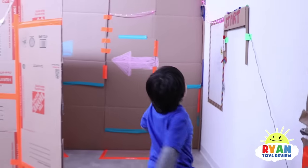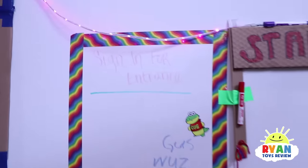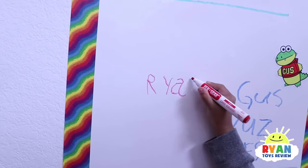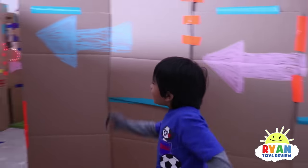So we go over here. This says start. It says sign it for entrance. Look, the arrow says to go this way, so let's go that way.